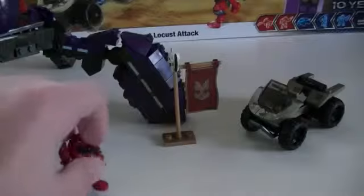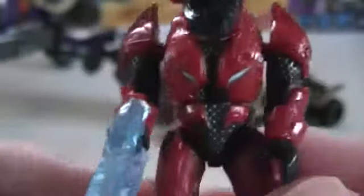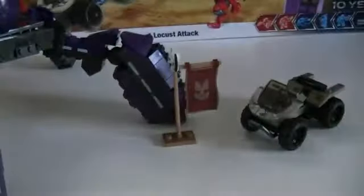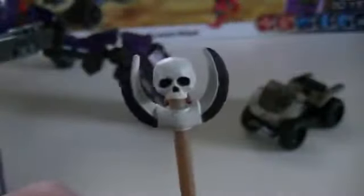Then you get a cool Halo 3 style red elite for the red team. He has the Halo 3 style armor and comes armed with a blue energy sword — very nice detailing on him. The armor is very nice and detailed too. Then you also get a flag for the capture the flag stuff. It looks very cool with kind of a skull design and the UNSC emblem on it, easily assembled in a couple of pieces.